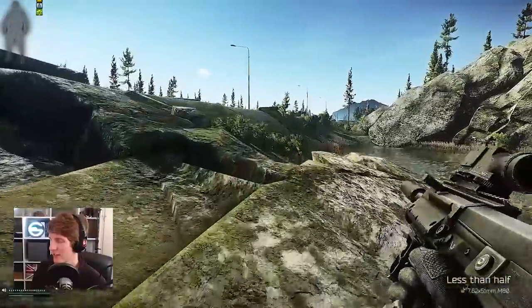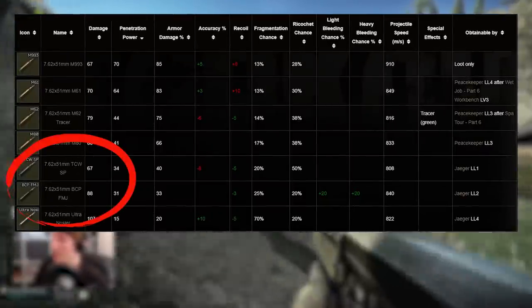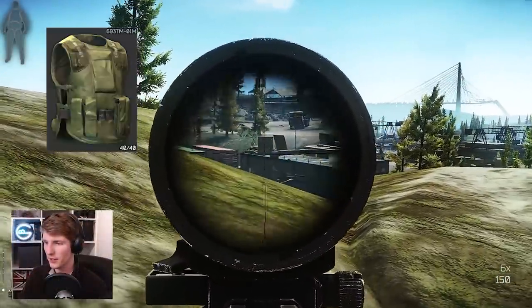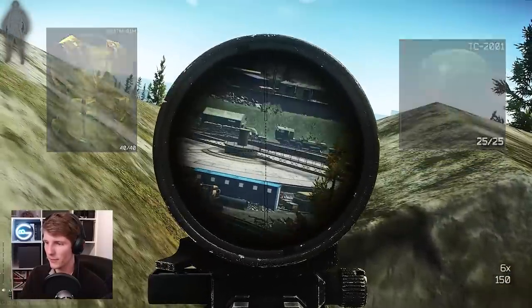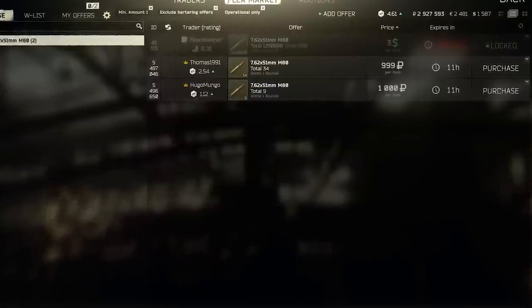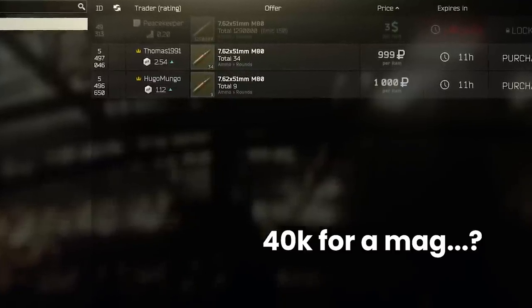Now that M80 has been bumped up a level, we're left looking at BCP-FMJ and TCW-SP which, don't get me wrong, aren't terrible rounds, but at range what you really need is for shots that connect to really count. These two run the risk of being absorbed by class 4 armour like the ever popular 6B3TM and bouncing from class 4 helmets like the TC2000 series, something which M80 just doesn't suffer from until well over 100 metres. We could just buy M80 from the flea, but with prices super volatile a 20 round magazine could cost you 40k in ammo alone, which is nearly as much as the gun — and that's assuming you can buy it at all.